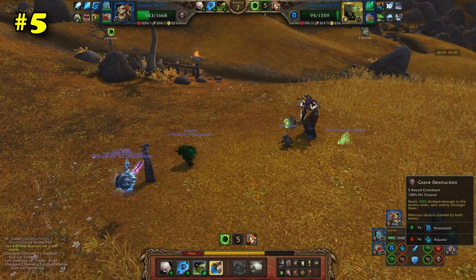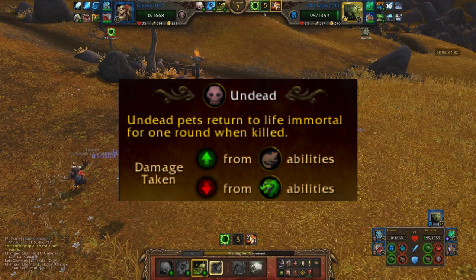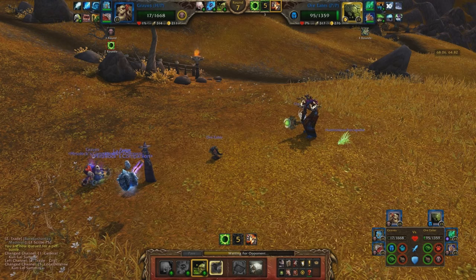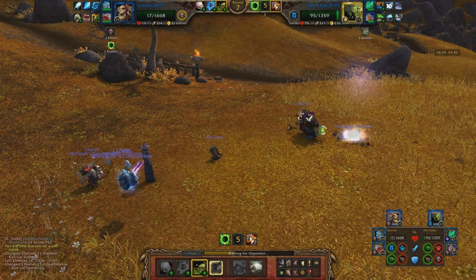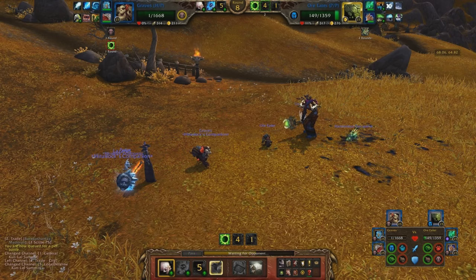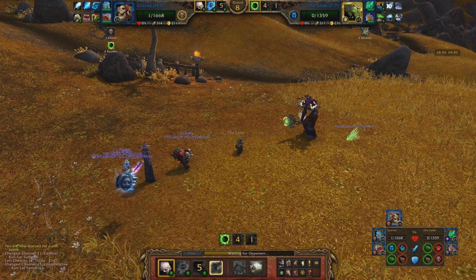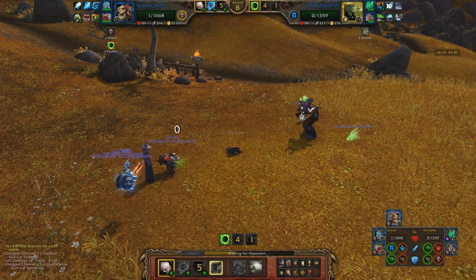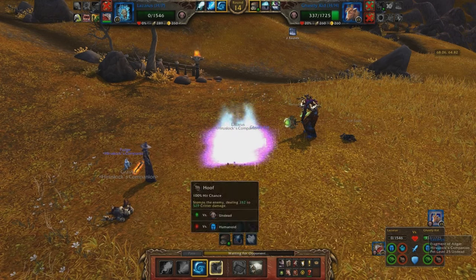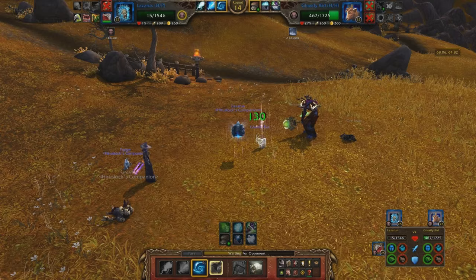Undead pets have the best racial out of all the pets. The undead racial allows you to come back to life and be immune for one turn before dying again. Say you have one health left and your opponent is faster than you — all they'd have to do is hit you with any damaging move and you'd die without being able to do anything. The undead racial makes it so you survive that turn, get off your attack, and then have a free turn to get off another ability, essentially giving you two more rounds to attack where other pets would have just died.